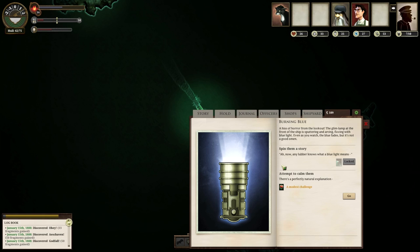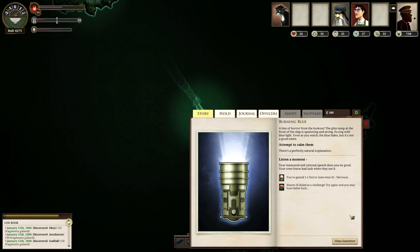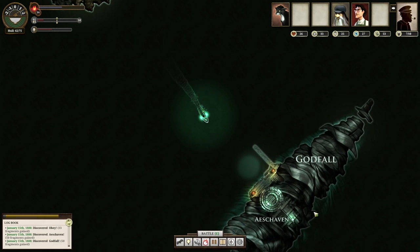A hiss of horror from the lookout. The glim lamp at the front of the ship is sputtering and arcing, fizzing with blue light. Even as you watch, the blue fades, but it's not a good omen. We can either spin them a story — any lover knows what a blue light means. Obviously not, because we're in a ship full of sailors who are not lovers and none of them know what it means. We can take a hearts challenge at 62%. We failed, which means we get a terror. Your measured and rational speech does you no good.